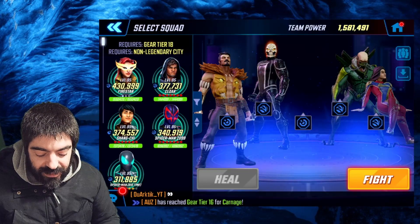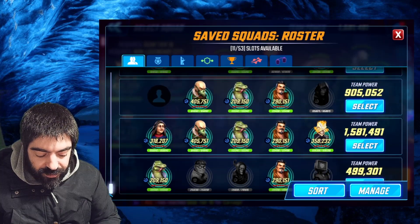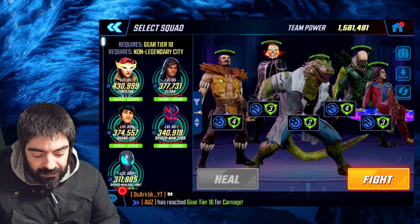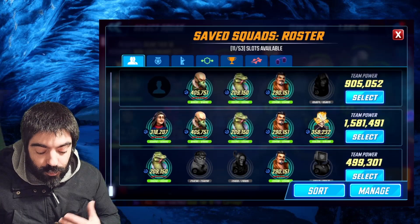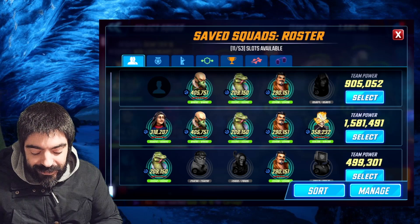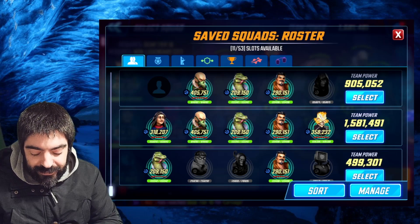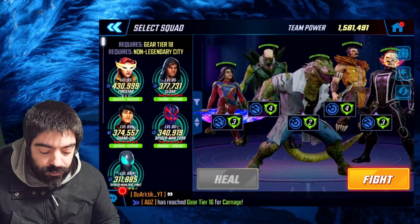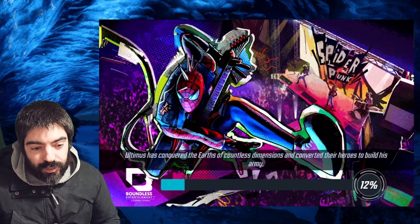Now we're going to switch the character positions around to fix this. We're loading the team differently — instead of Lizard, Vulture, Craven, we're going to do Lizard, Craven, then Vulture. We assume the center-left position is the last to load, so Robbie Reyes would be in the fourth position and Hard Light in the fifth. This is the new team setup we're going to test.